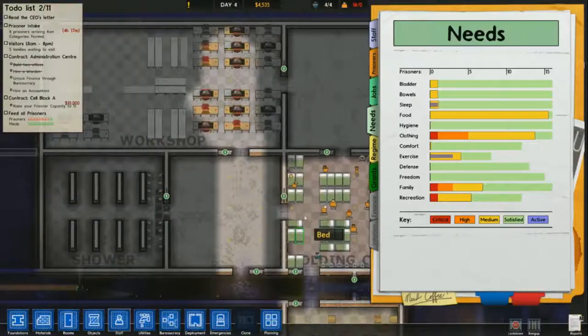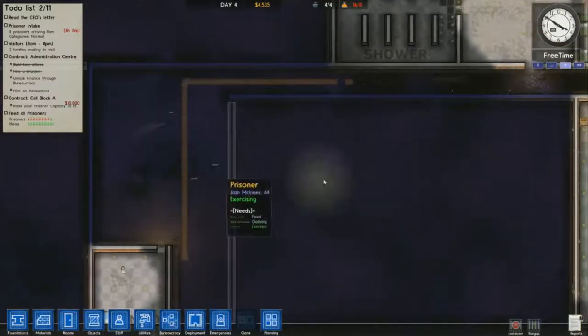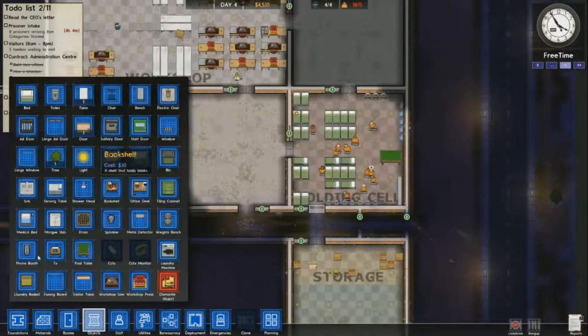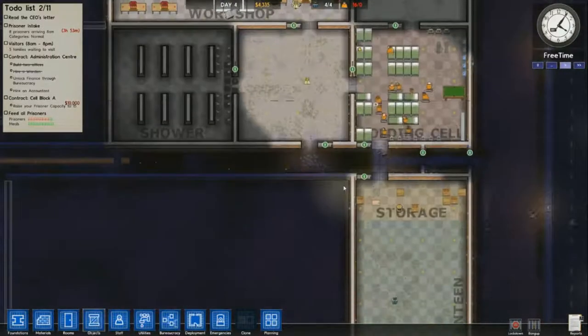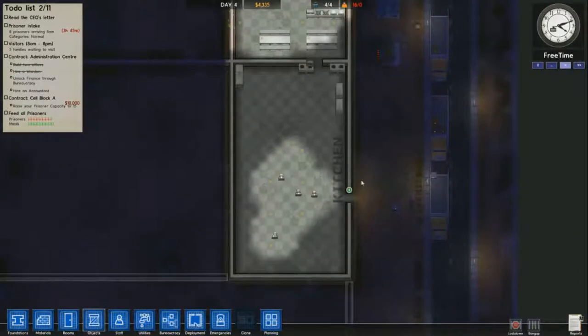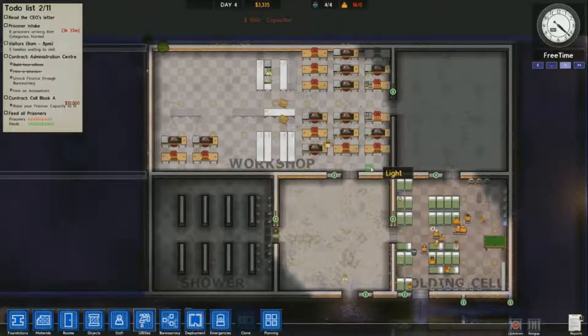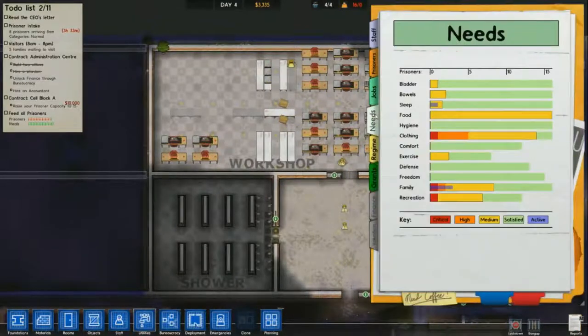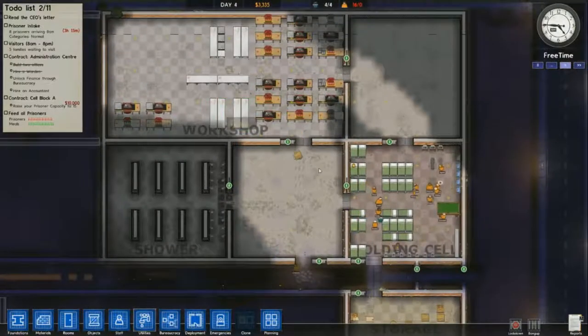I do have a pretty big clothing issue but it will be solved as soon as my laundry and work day get through. It's not so much about prisoners having trouble getting exercise as it is not having them walk all the way down to the yard every time they have free time. I'm putting a couple of weight benches in so they can stay in the holding cell and get everything they need.